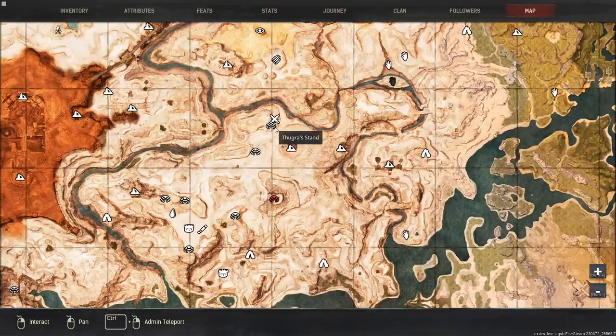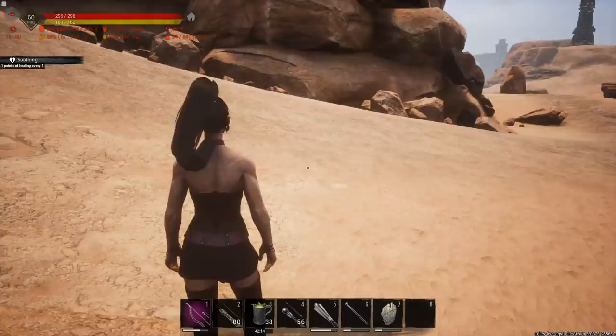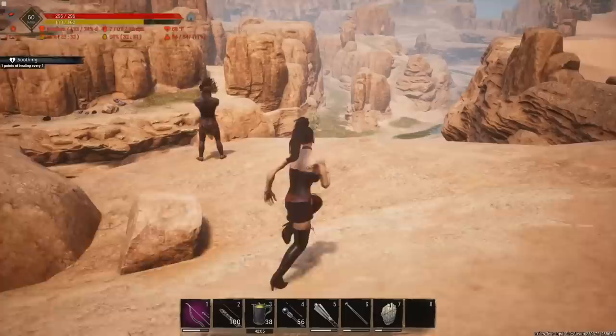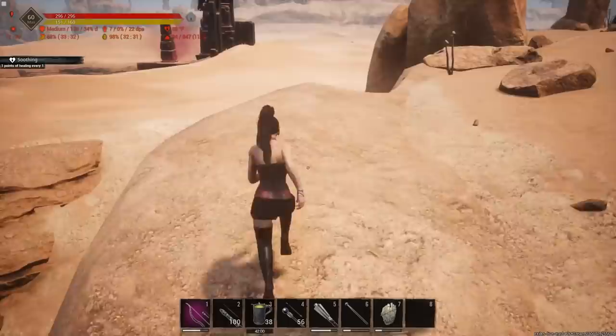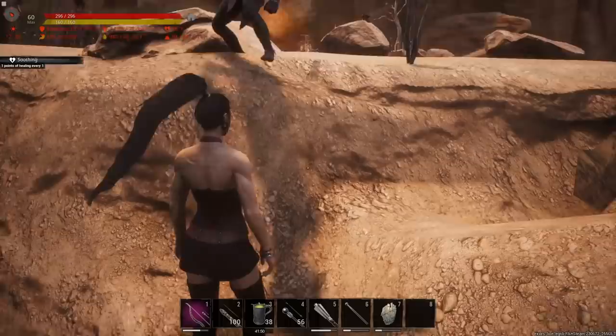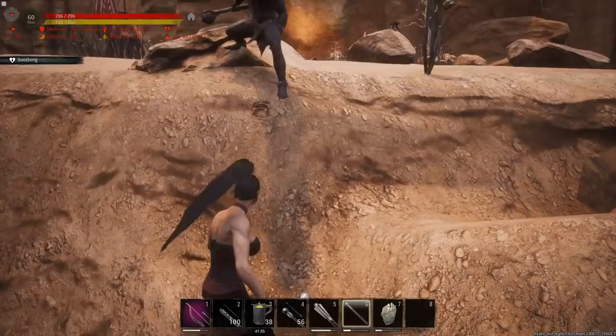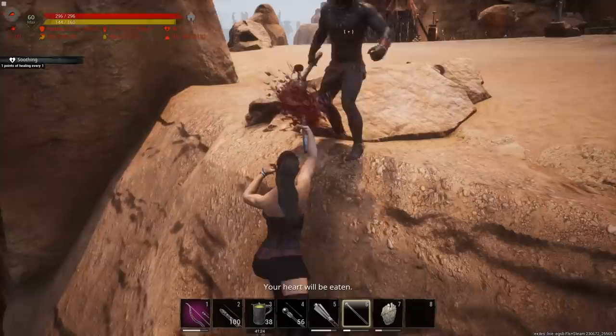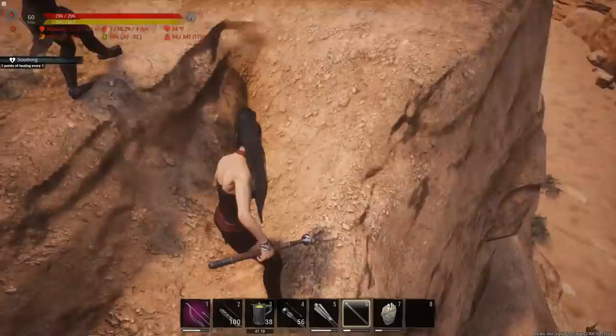He's right here at Thugra's Stand — you can see where I am on the map. You just run up through the desert through the pathway right here. You have a few options depending on your level. You can use an early-game truncheon, run past him and run over to this little divot. If you run to this divot he can't hit you — you have to be careful if you get too close when he swings, but he can't reach you if you stand right here.